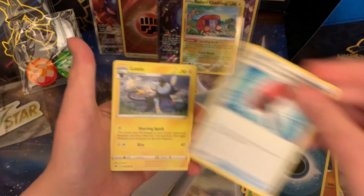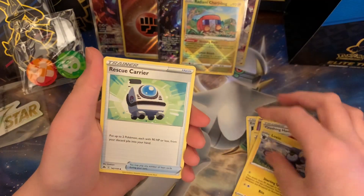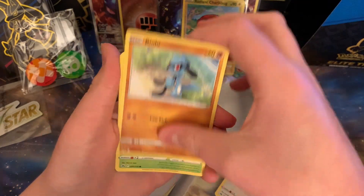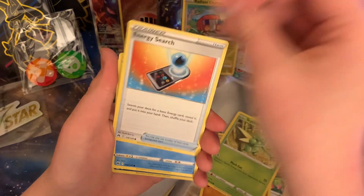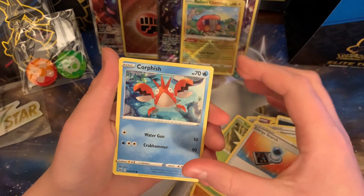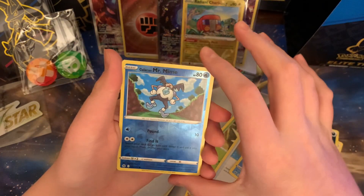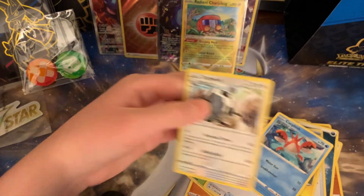You need to trade. Energy, Crushing Hammer, Luxio, Rescue Carrier, Yungoos, Rylou, Scyther, Energy Search, Corpish, Glaring Mr. Mime Reverse Hollow, and non-holo Double X-Pack.